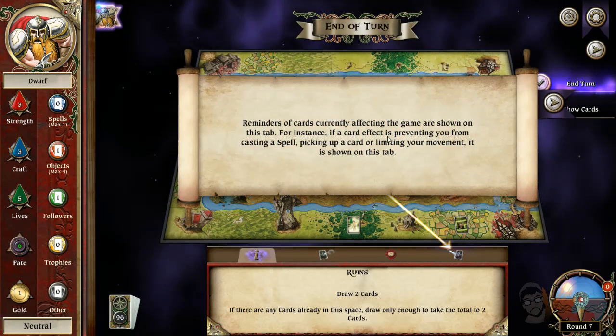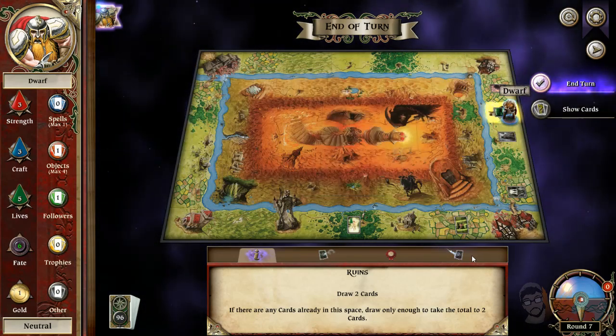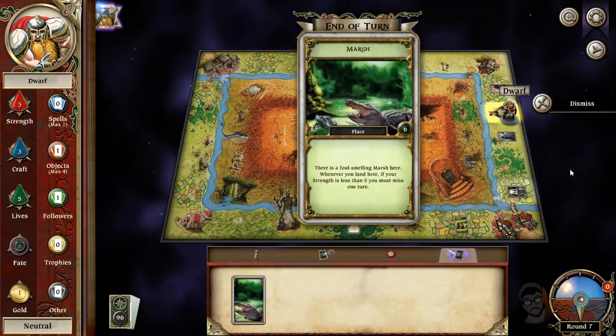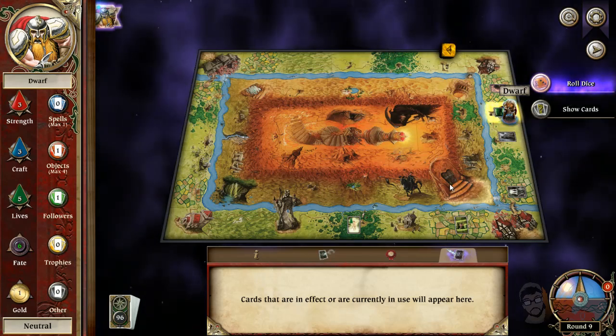The remainder of cards are shown in the tab. If a card is preventing you from casting a spell, you can pick it up to show in the tab. This thing is preventing us from doing anything — my strength is less than five, so I miss a turn.